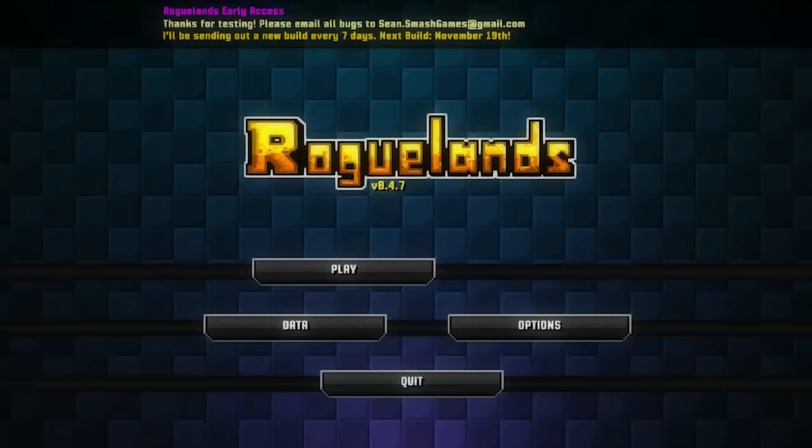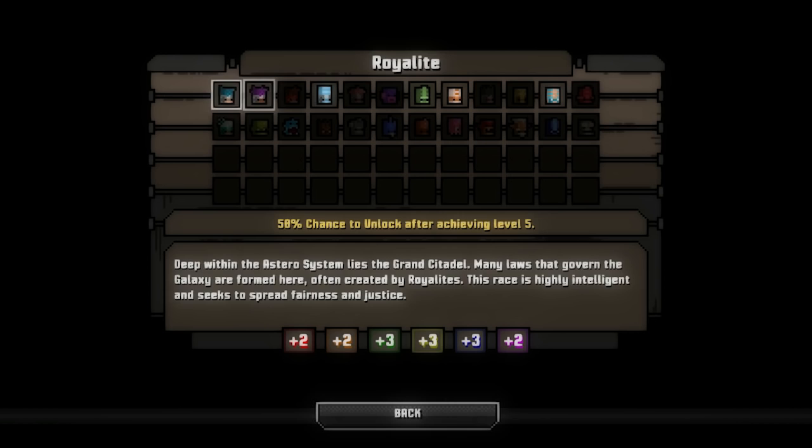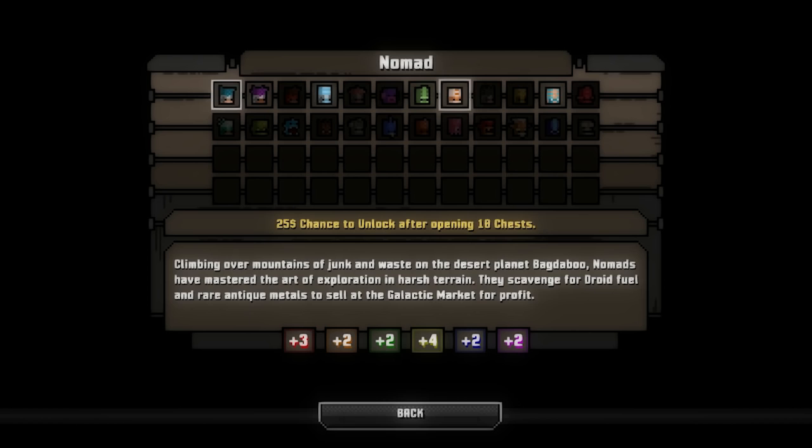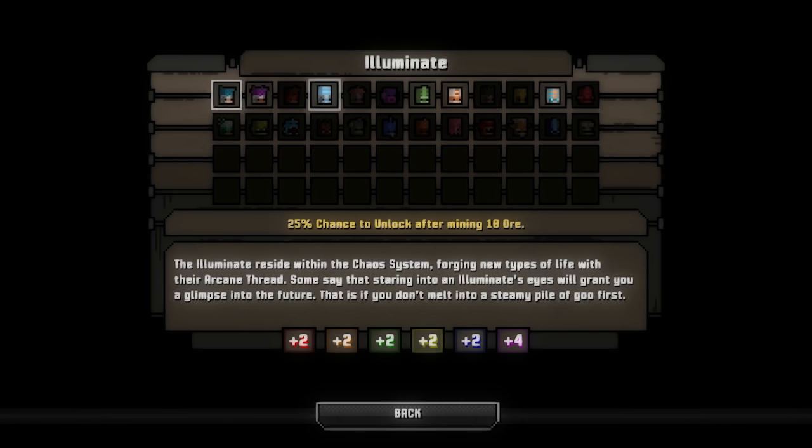We've unlocked races — races are a thing. They don't do much though, so it doesn't seem largely necessary. The stat differences aren't that big of a deal. It'd be nice if they had special properties, like the Illuminates have a mining bonus, but that doesn't really make much of a difference either. Either way, I will see you guys in the next episode of Roguelands. Thanks for watching.